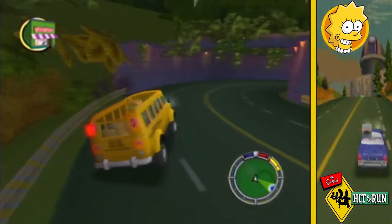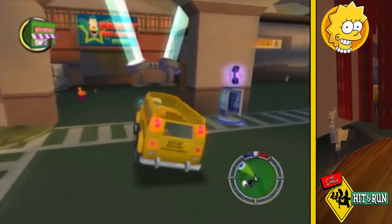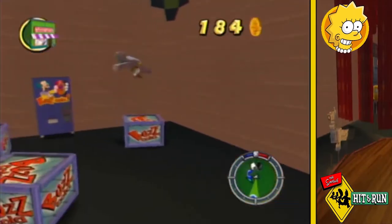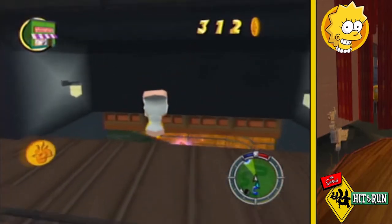All that's left is a lengthy drive to the TV studios to check out what collectibles are there. There are a lot of wasps and a lot of coins to be found, as well as after a little parkouring, the final collector card of this level.